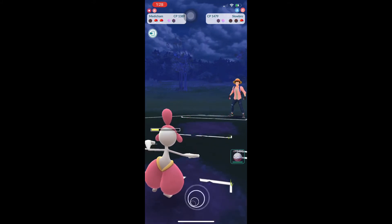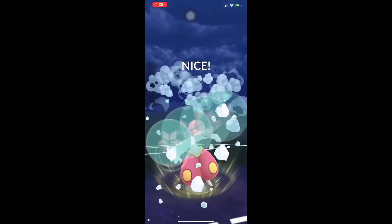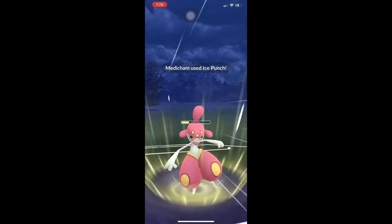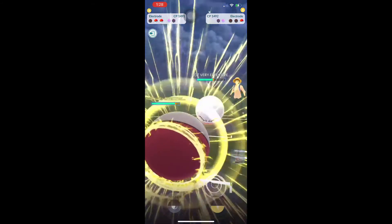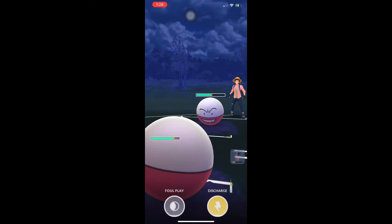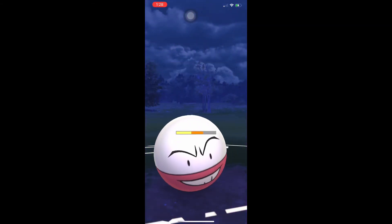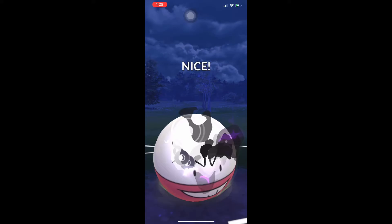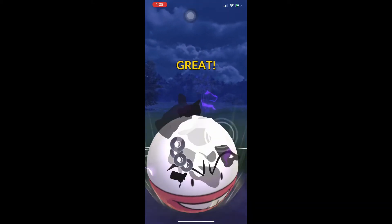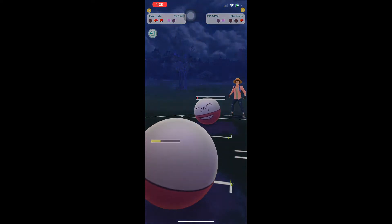We are able to take out the Slowbro — one shield apiece, we regain switch. It ends up being an Electrode, so we're just trying to get off as much chip damage as we can, or swap in so we don't take the Volt Switch damage. Electrode in the back can be a problem. He's running Foul Play — good to know he's not using Hyper Beam. So we go ahead and throw our own Foul Play. He's probably just waiting to see if it's Discharge or not, to see if the game is worth continuing. Sees that it's not a Discharge, and yeah, that's going to be a good game to our opponent.